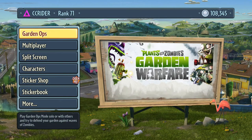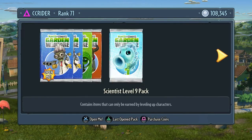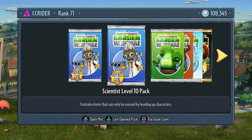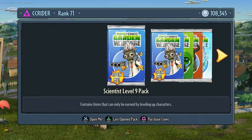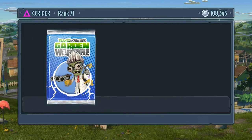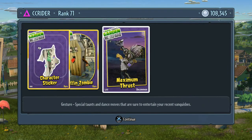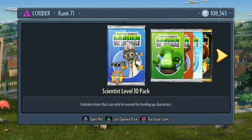What's up guys, and welcome back to Plants vs. Zombies Garden Warfare. Today is a very special episode because we have gotten ourselves Level 9 and Level 10 of The Scientist. That's exactly what we're going to be opening up today. We only have one more Level 10 to go after this, and that is The Engineer.